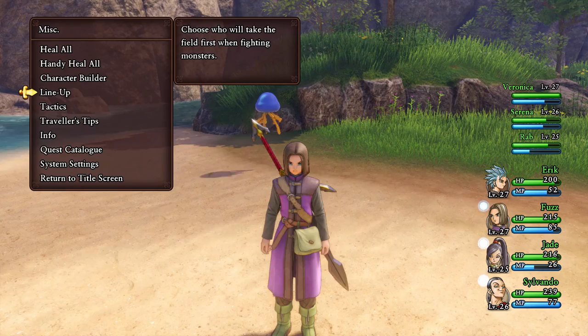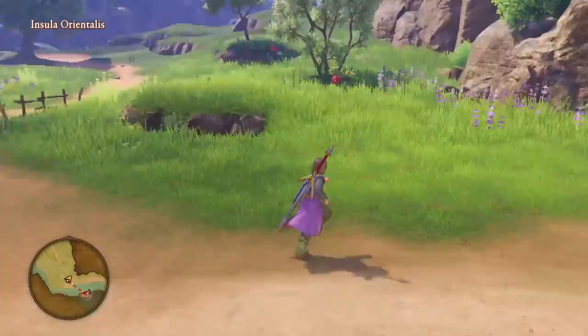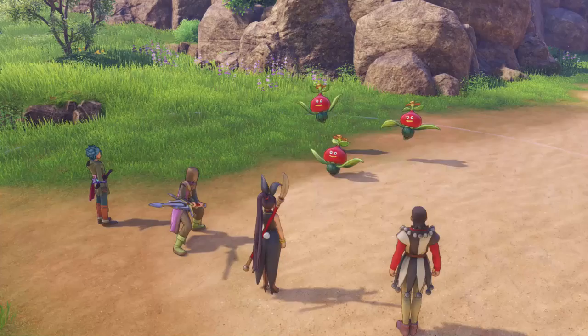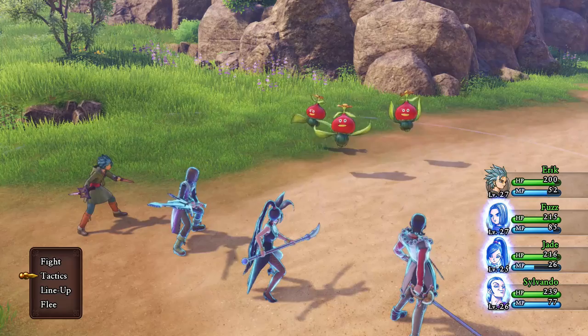I recommend trying to find a battle with quite a few enemies in it, because if the trick works, then every single enemy is going to be converted into a Metal Slime of some kind. For the sake of this example, I didn't actually try too hard to find a huge amount of enemies, so I think we get three here. But by all means, try and find more than that if possible. Don't forget you can pull a few enemies together in the field, so that when you enter combat with them all close by, you might get about two sets of enemies together as well.